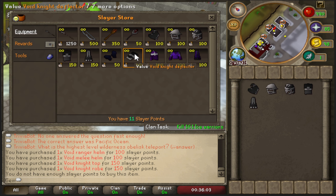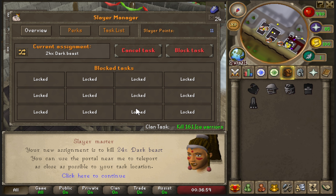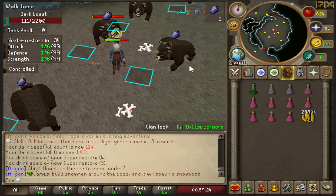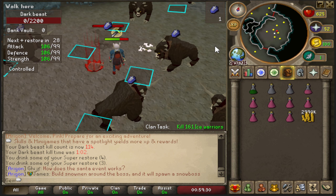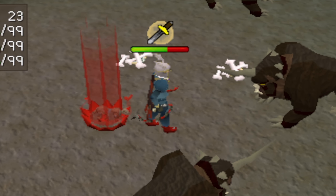I started buying all the void gear for every combat style, but I don't have enough for the gloves. I'll do one final task to get the remaining points - which is annoying. After finishing that task I finally have void gloves, and now I can move on from slayer. I am ready for a break - it's taken so many hours.